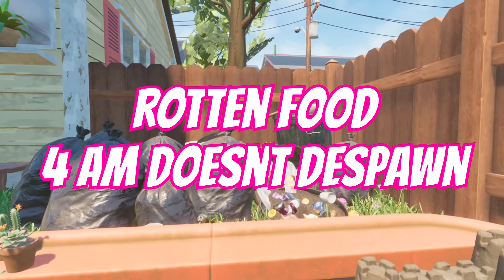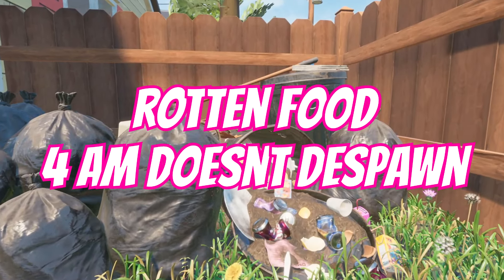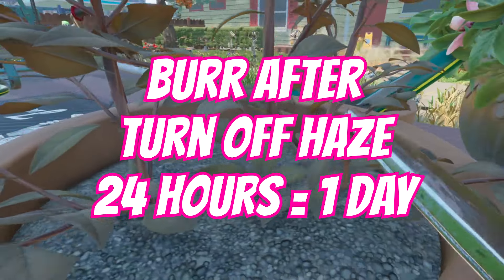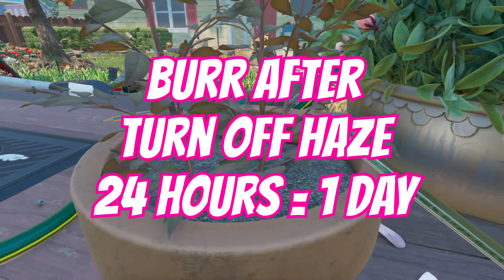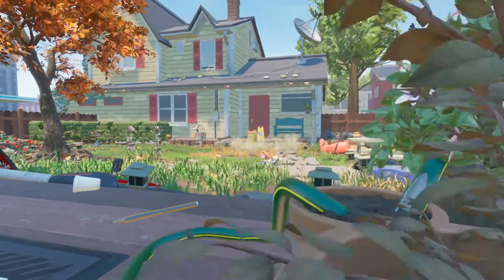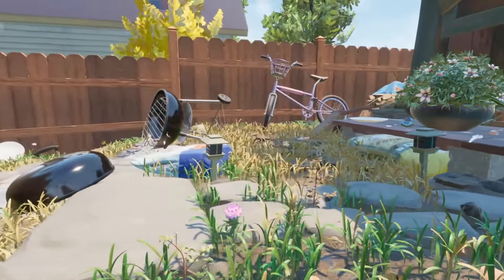Rotten food spawns the same time as fresh — 4am — but crucially, it doesn't despawn, so it'll just stay there until you go ahead and gather and harvest it. Burr, of course, doesn't respawn until you turn off the haze. You can get eight or ten pieces in the pot and some out of the secret loot room when doing the Javamatic, but you're not going to do much with that — it's simply used for the floor pieces most. So you do need to turn off the haze, and then it will respawn all the burrweed plants every 24 hours.